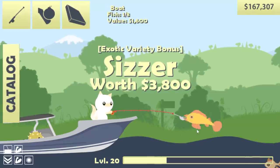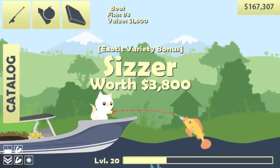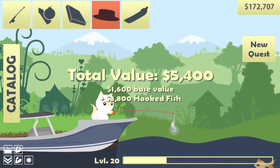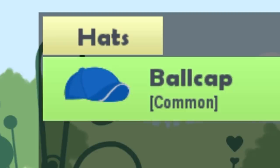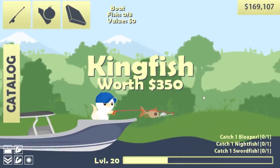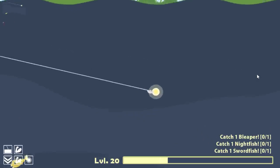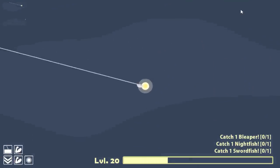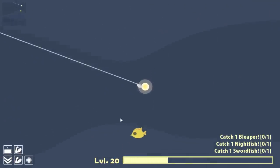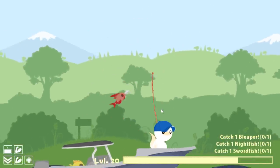Scissors are $3,800 — it's expensive for a bird with a beak. Yeah, I said bird, get over it. We also have a common ball cap, which means we can now have three quests. So we need a nightfish, a swordfish, and a bleeper. And since this fish is volunteering to be bait, we're going to let it. Plus only one more quest to get my sonar. I then happened to hook this lonely fish — they're also worth $12,000, get in the boat.